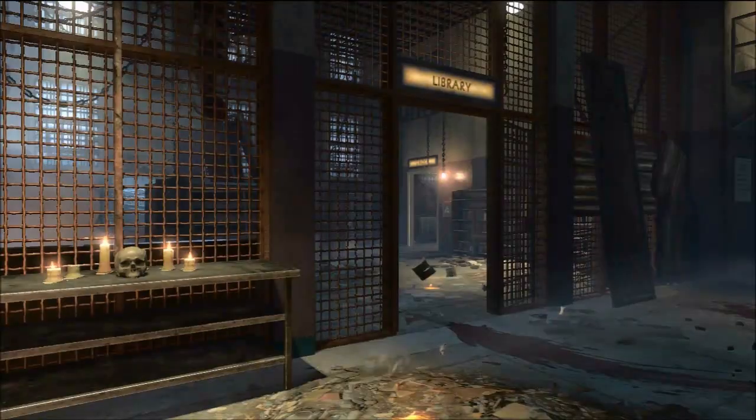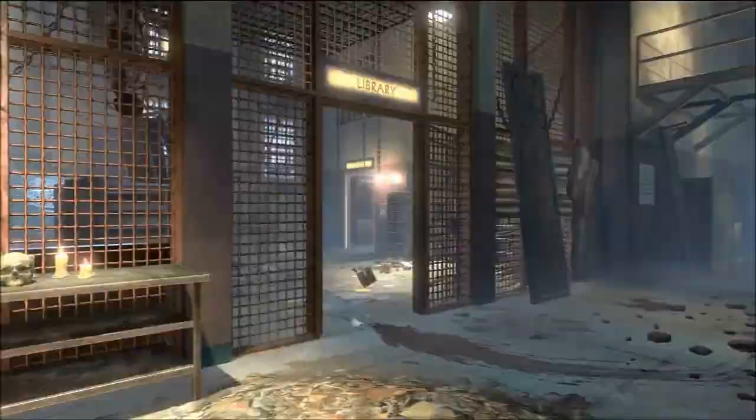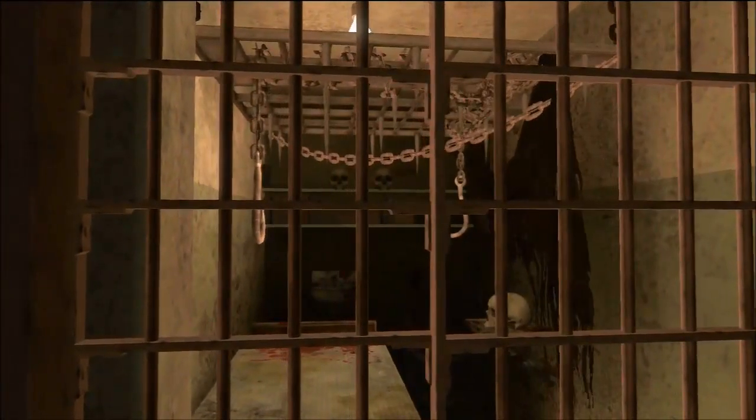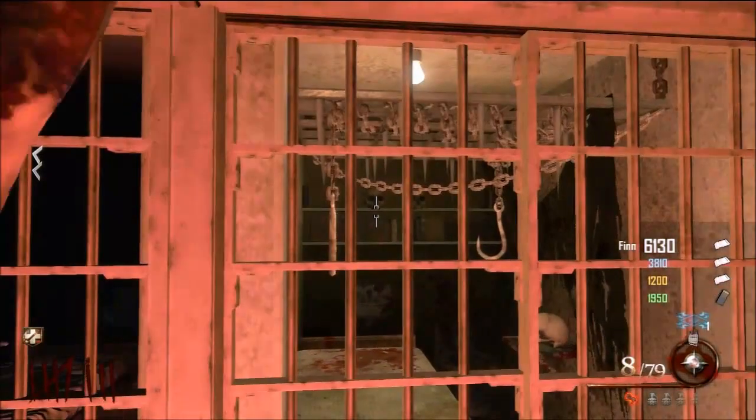Make your way back towards your spawn and you will find this table here. Across from it you will find a jail cell with two skulls on a shelf. Toss your Retriever here and you have it.